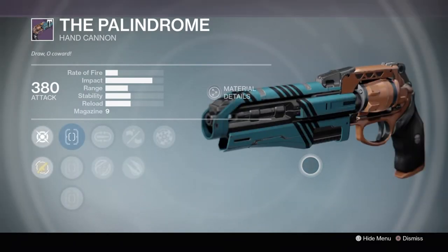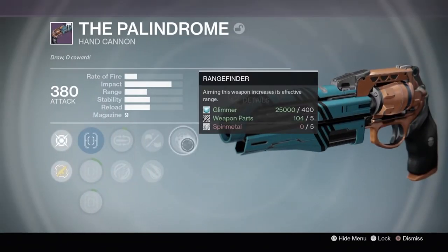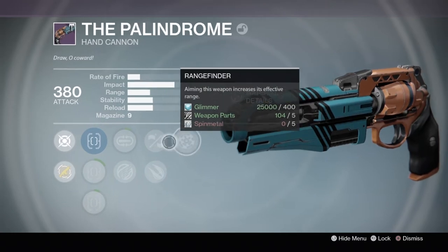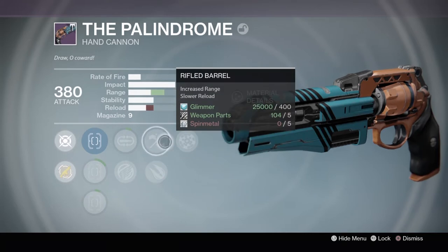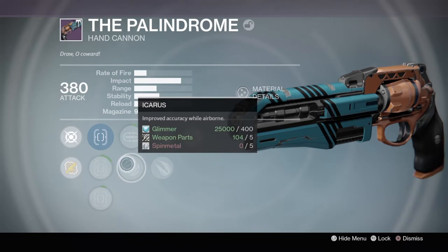I just bought the Palindrome, so it's on my character — I have it equipped right now. I haven't upgraded it yet, but here we go. It has Rangefinder, which is amazing, and Rifled Barrel, which increases the range. There are also Explosive Rounds if you don't want more range, and then you have a choice between Mulligan and Icarus.